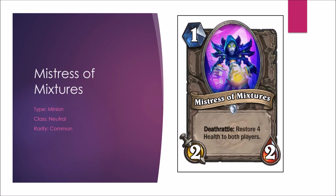Next we get the Mistress of Mixtures — a 1-mana 2-2, Deathrattle: restore 4 health to both players. There's definitely an opportunity to affect the meta here — maybe it makes its way into Priest. In Arena it's similar to Zombie Chow, and a strong 1-drop can really make a difference in the game. Constructed B, Arena B-plus.